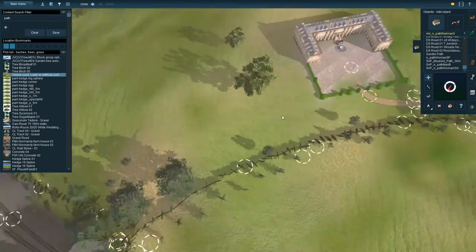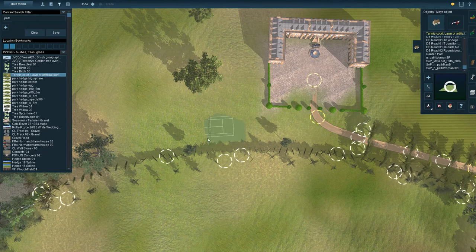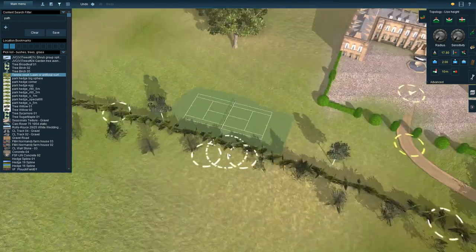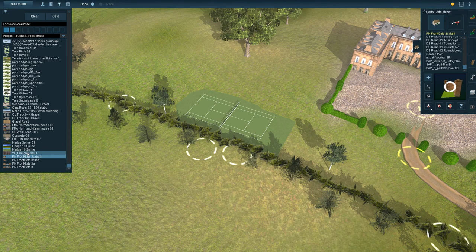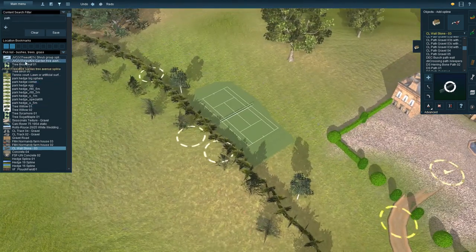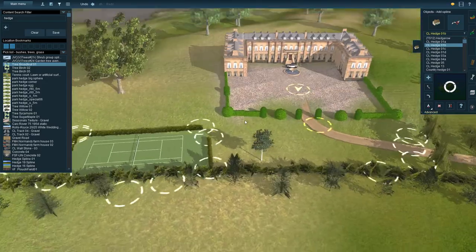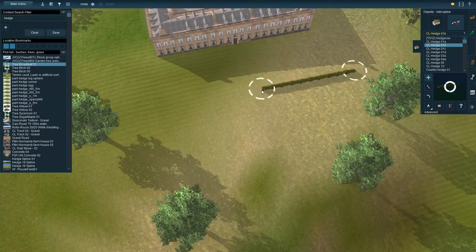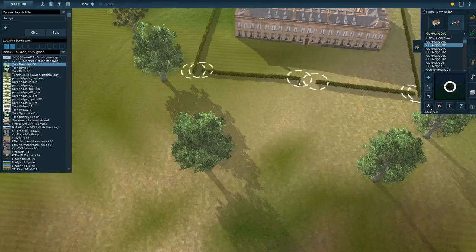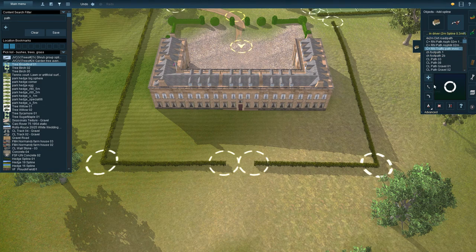I was looking for a path, but actually we start off with the tennis court. A lot of big houses these days have tennis courts. Just adjusting the height a little bit so it fits in. Then we're going to put a hedge around the sides of it. I think I start off with the wall, but I don't like the look of it to be honest. There we go - it's just getting more realistic all the time. It's funny, a little bit of hedging and a little bit of painting and it looks so much better.